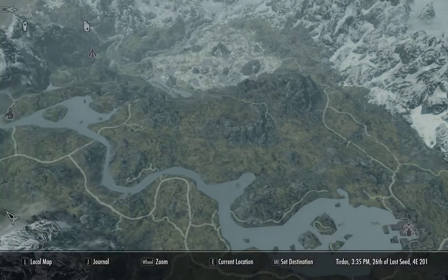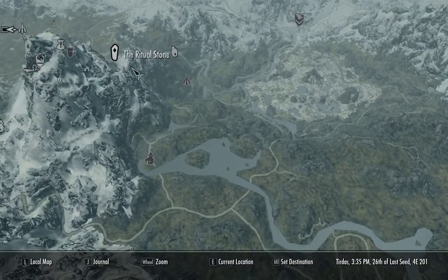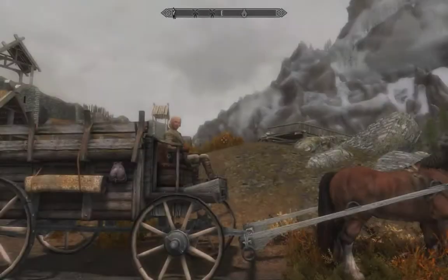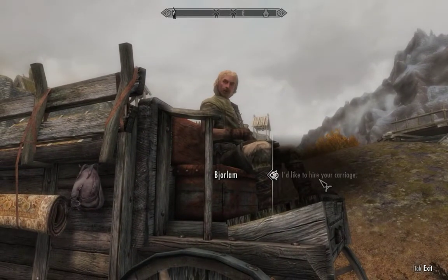Then we'll work our way back to Ivarstead. Maybe by the time we've done all that we'll be powerful enough to go finish Dustman's Cairn. Hilgrin's Tomb is a place that a guard told us about — that may be another one of those places we stop at on our way back from Ivarstead. But for now we're going to hire the carriage.